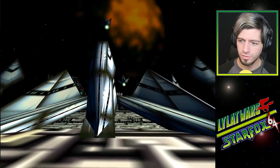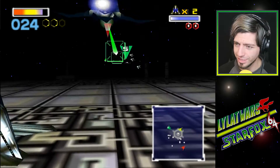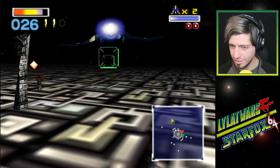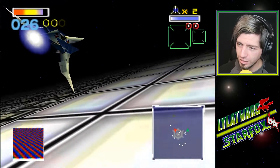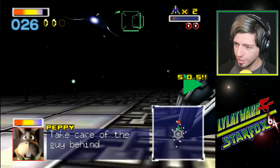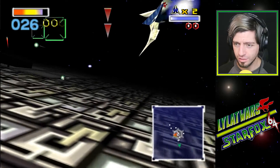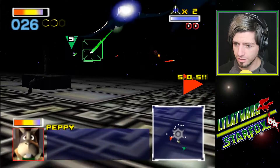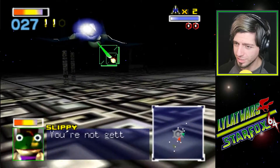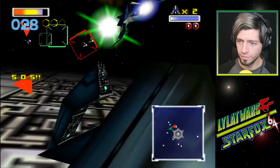Was that the mission? We've just got to lower the defenses so that we can head into Venom, I think. Lower the defenses and then deal with the enemies coming our way. They've got these little missile towers on the ground. Slippy's in trouble. I am not letting another one of my friends go down. Got it.